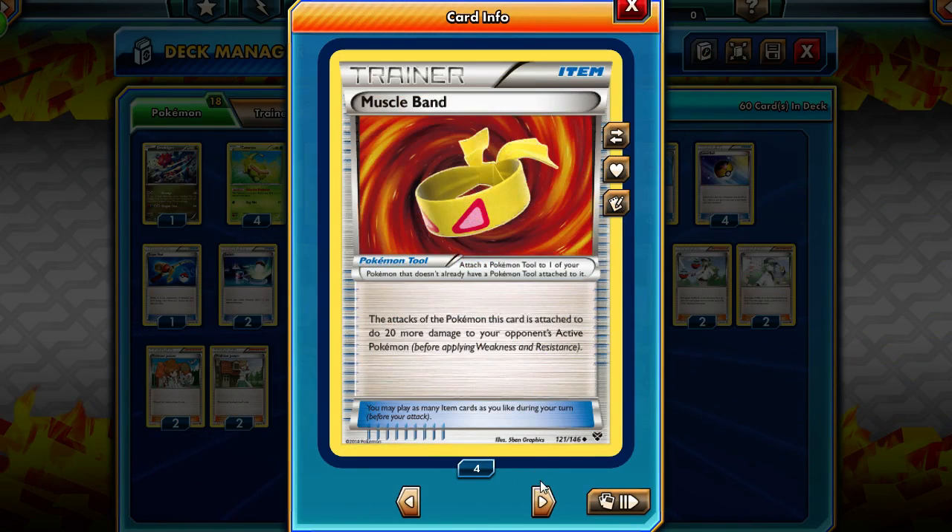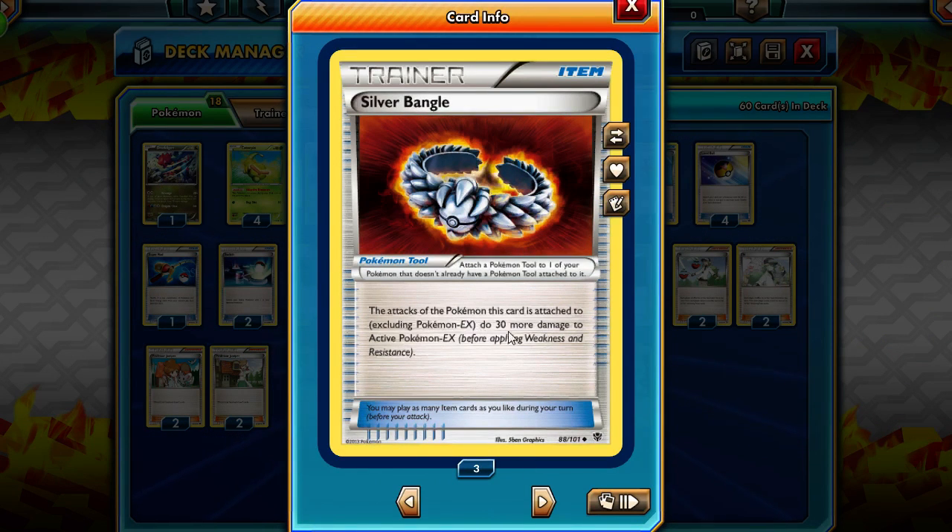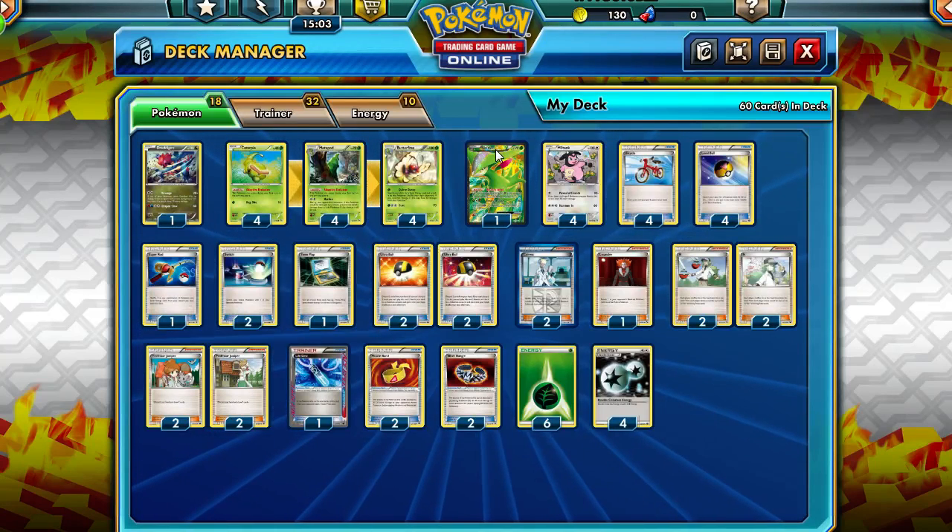We also have 2 Muscle Bands to add 20 damage to every attack. We have 2 Silver Bangles to add 30 damage if it's attacking an EX and the attacker is not an EX. So we can't attach that to Brissian.